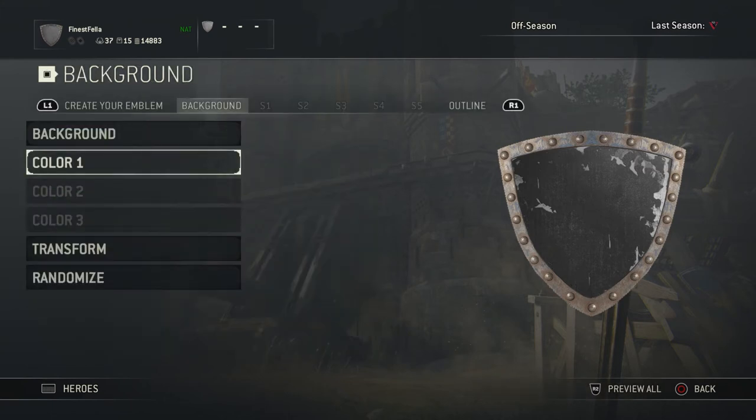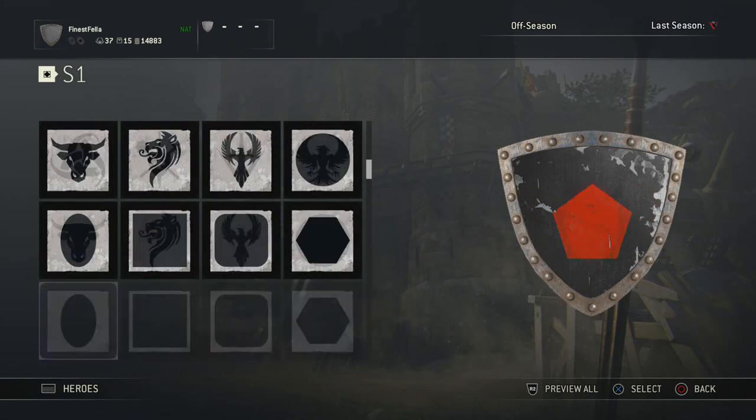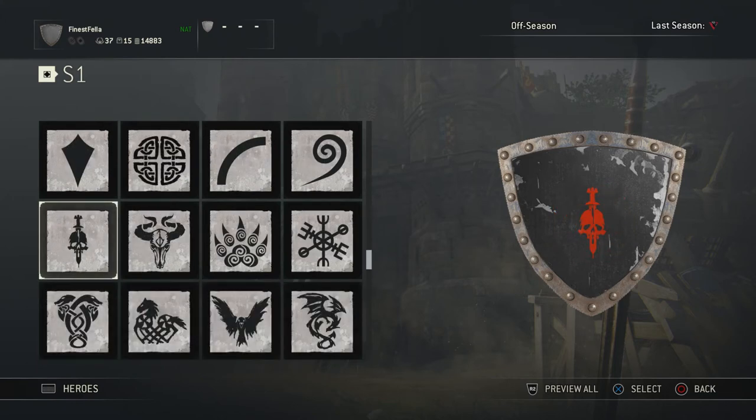Come out of that, then hit your bumper again to go over to S1. Now you want to choose a symbol. Everyone should have access to the symbol — if not, you need to go to the Ubisoft Store itself and get it with your Ubisoft credit. Everyone should have Ubisoft credit so it doesn't actually cost you anything real. This is a sword and skull emblem — select this one.